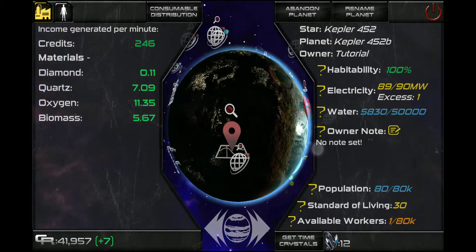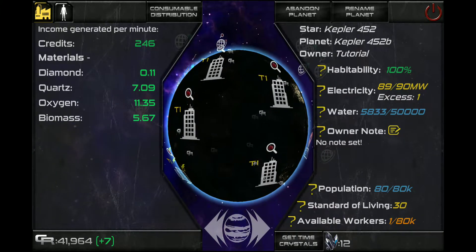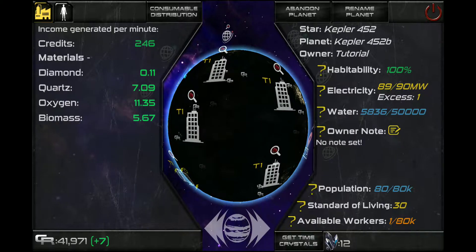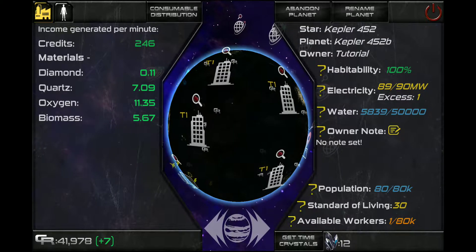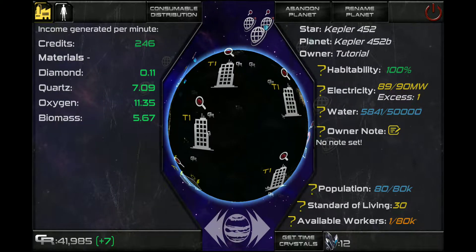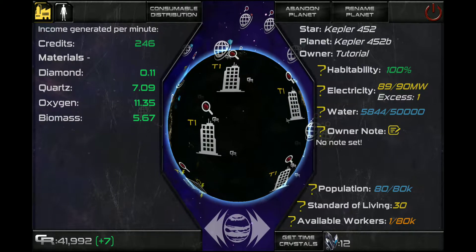This is our tutorial account we created before. I haven't done much to it, but you can see my population is steady, I have available workers, my population is maxed out, nobody's dying, and I have a positive income stream coming in consistently. Once you want to go beyond that and move up, you're going to have to increase your standard of living to be able to increase your population. So how do we do that?